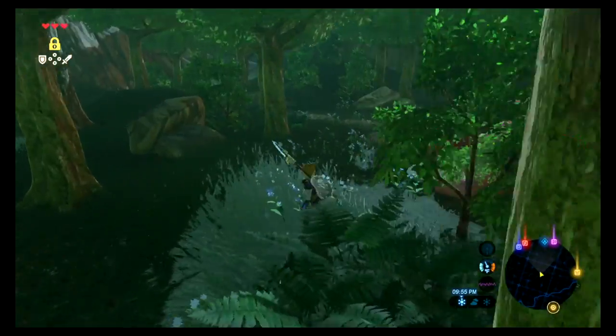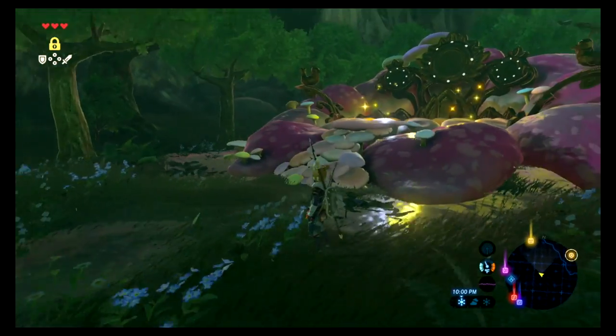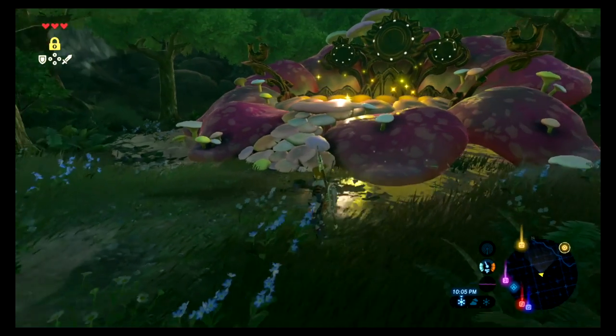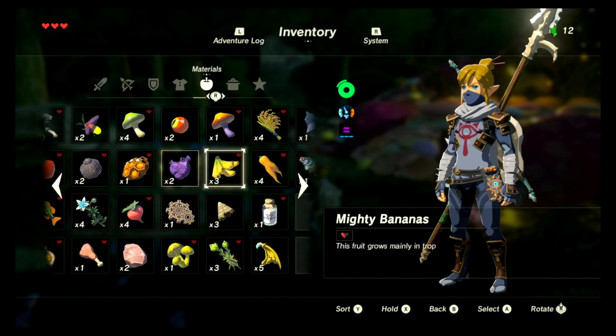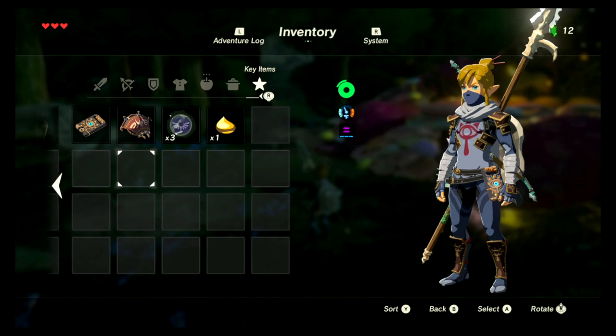There should usually be fairies around here, and when you sneak up on them, you can grab them. What they do is, when you lose your last heart, they fly out of your pocket and refill your hearts. There should be at least five or so.